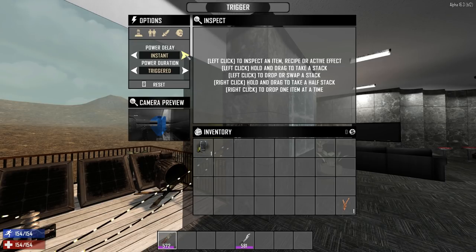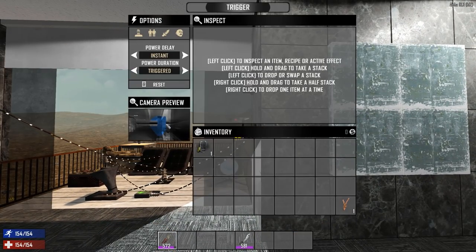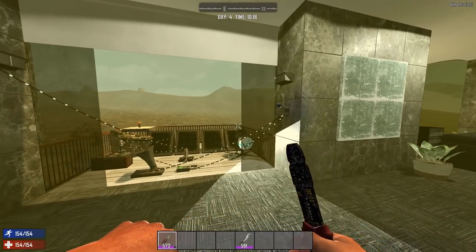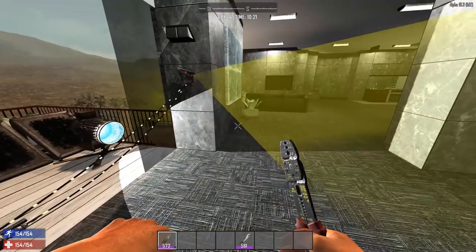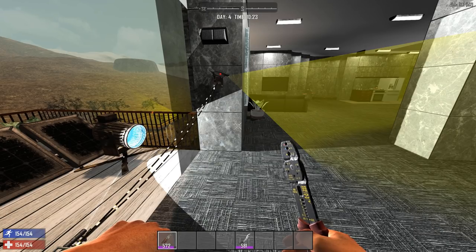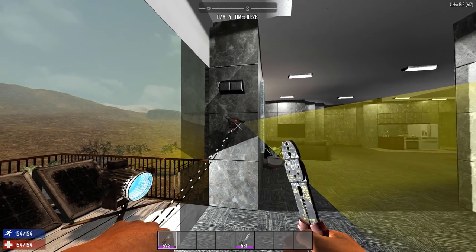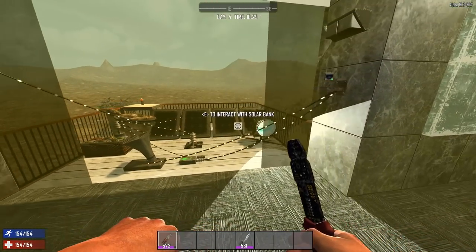You can also set whether it's going to have an instant power transmission or whether it's going to delay it. You can also set the duration — whether it's on triggered or a certain amount of seconds. You can also aim the camera. If I aim it at myself and escape, you'll hear that the speaker goes off because it's triggered from the motion sensor. If I walk into the motion sensor area, the speaker turns on as well. This can be very useful in guarding certain areas. You could connect the motion sensor to other traps such as turrets, blade, or dart traps, and have them only activate once there's a zombie there.